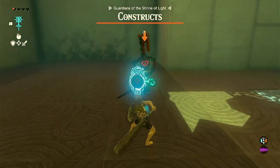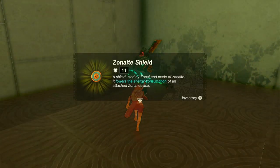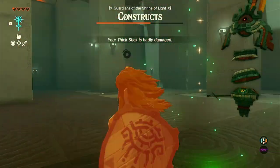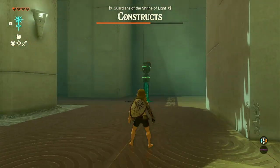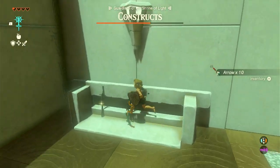Don't get hit like I did. While you're fighting, if you make them drop a shield or a weapon, make sure you pick it up before they can. Once you defeat it, go over to the Flame Emitter. If you throw a weapon at the Flame Emitter and hit it, it'll shut off. Now you can grab the extra weapons and bomb flowers that are in the corner over here.